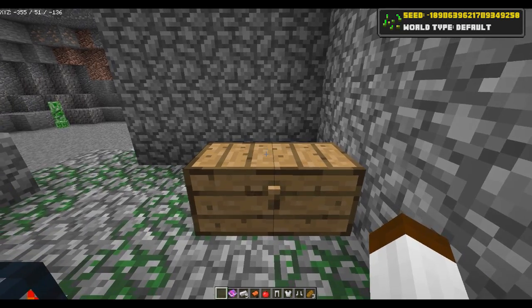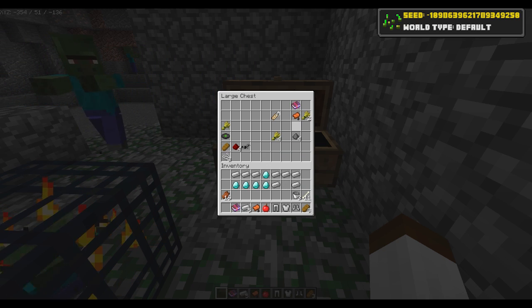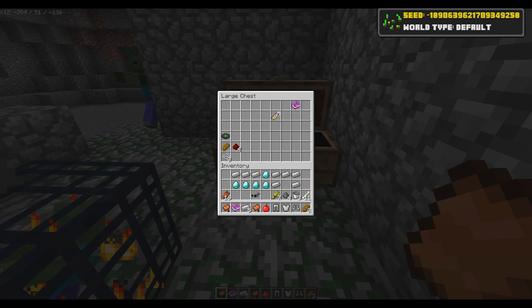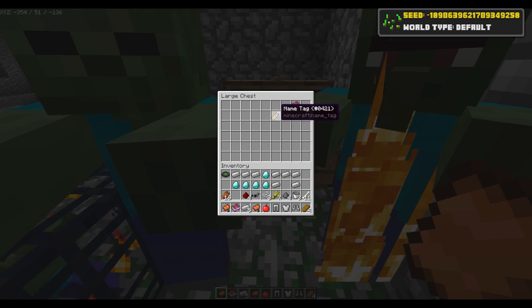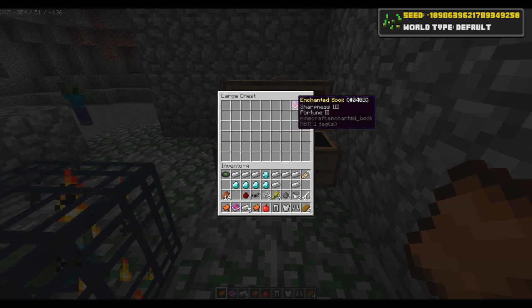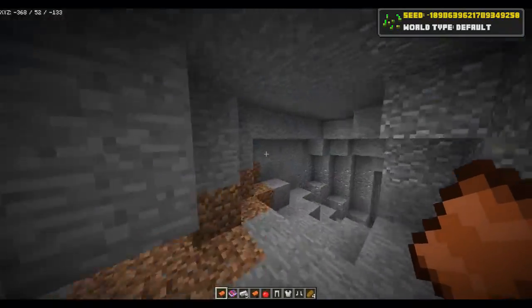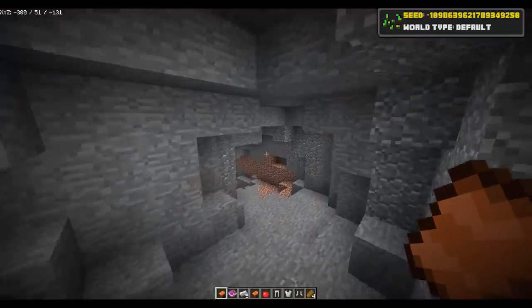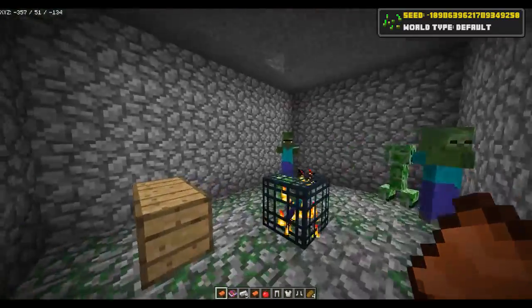In this dungeon chest there is so much loot - I'm not kidding. We get ourselves three buckets, four gunpowder, seven wheat, another saddle so you can get yourself two horses, some horse armour, some string, a bit of bread, four redstone, a music disc 'Cat', a name tag, and another enchanted book with Sharpness and Fortune 2. Fortune 2 - you can get yourself some pretty cool digs with that using an enchanted diamond pickaxe. If you're a redstone guy like me, you'll want to find as much redstone as possible too.